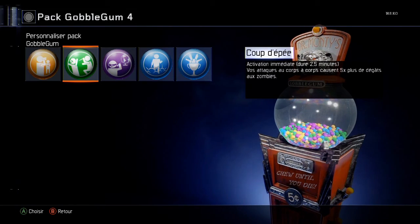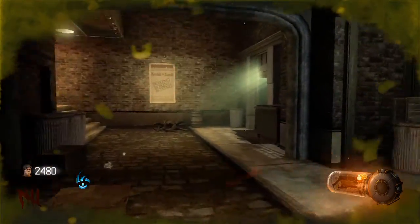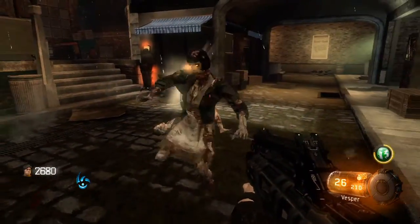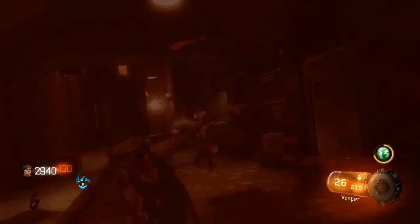Activation immédiate, dure 2,5 minutes. Vos attaques au corps à corps causent 5 fois plus de dégâts aux zombies. Coup d'épée — ça c'est bon ça. Comme vous voyez, ça va vraiment plus loin.